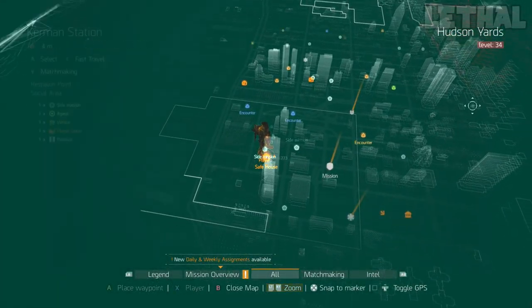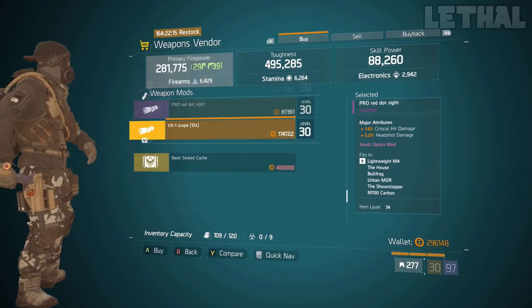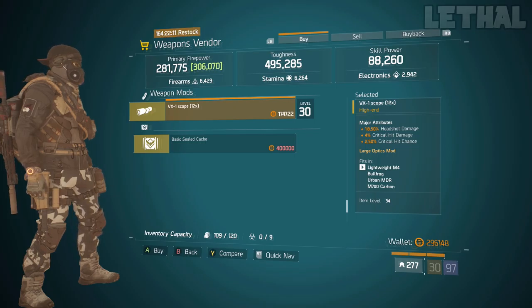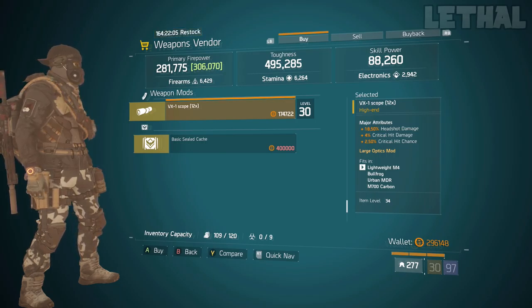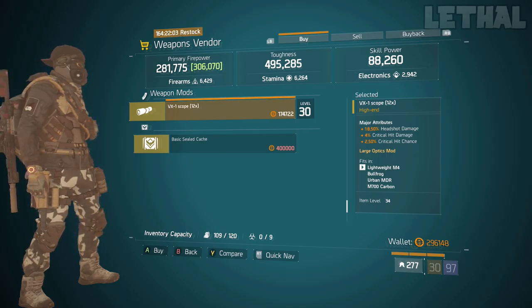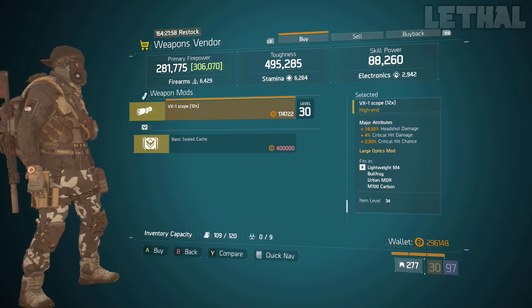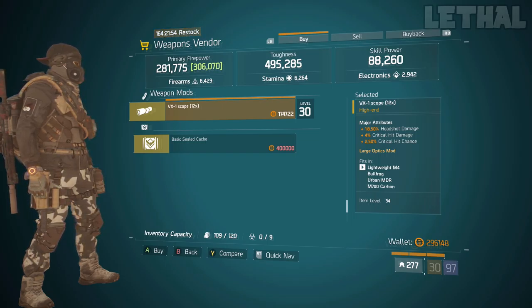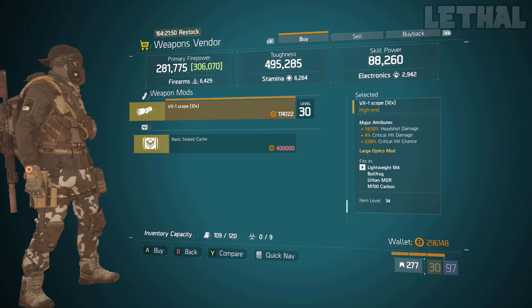The next vendor you guys want to visit is the Kerman Station. What it's actually selling is a VX1 scope, and this is actually a really good headshot scope. If you guys are making a Hunter's Faith build, a Sentry build, just anything with headshot damage, this scope is really, really good. What it comes with is 18.50% headshot damage, 4% critical hit damage, and 2.50% critical hit chance. The critical hit chance can be 3% so it's not maxed out, but besides that it's really good and almost maxed out.